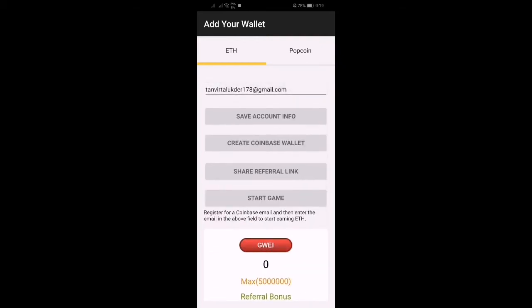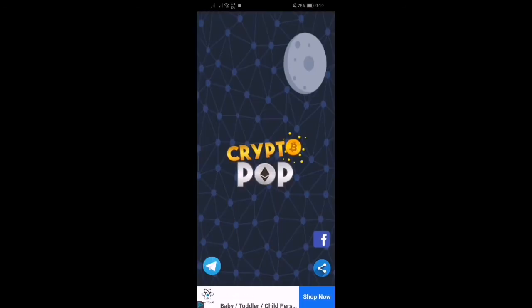Now here you can add money. If you do not have a Coinbase account, click on Create a Coinbase Wallet. Then you have to earn — click on Crypto Pop.